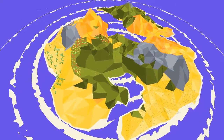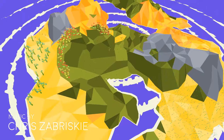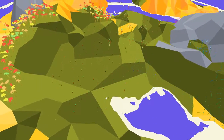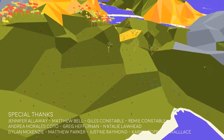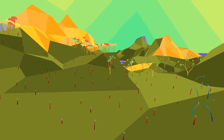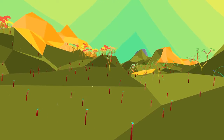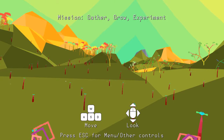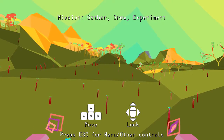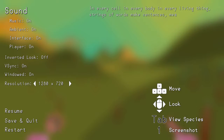I do believe this island is not randomly generated, because I think you land on the same island every single time. For those of you who may be more knowledgeable about this game — which might not be too many people, because this game is relatively obscure — please let me know. This is just the menu right here, so you've got some options like inverted look and v-sync. You definitely want v-sync enabled if you don't want your CPU to burst into flames.